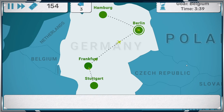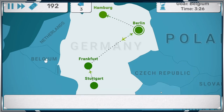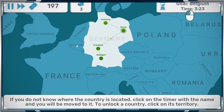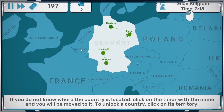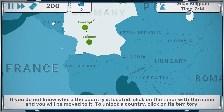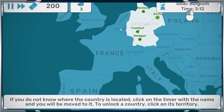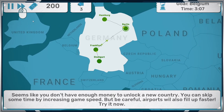I probably shouldn't have increased the freight for it, maybe. Different challenges and game modes have different objectives. For example, unlock a new country before the timer runs out. Try to unlock it by clicking on its territory — Sweden. France is $300.